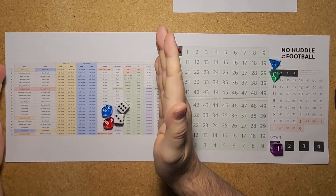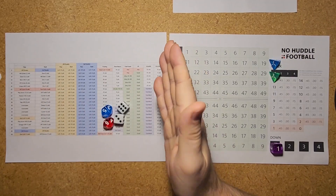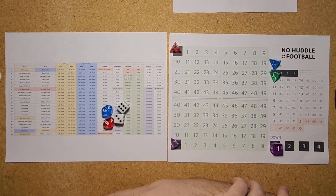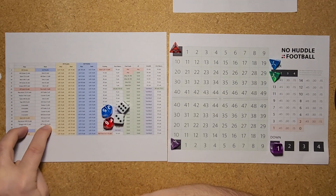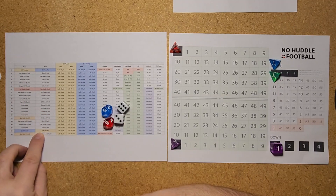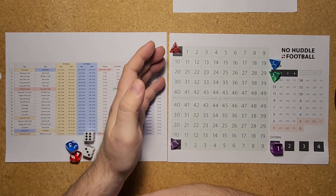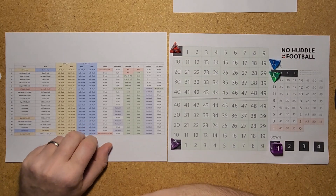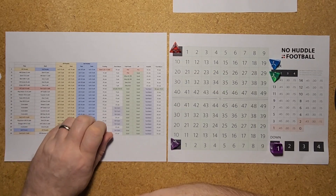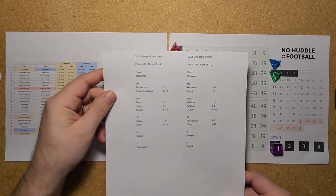Over here is our main sheet — if you're familiar with On Base Baseball, this would be like your player columns. We have our rushing and passing plays here, our penalties denoted by yellow and blue, our punting and punt returns, field goals and extra points, and kickoffs and kickoff returns. That's going to get us mostly where we need to go. This game is going to be between the 2023 Chiefs and the Vikings.